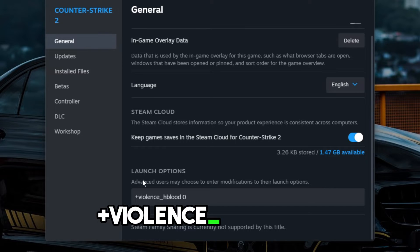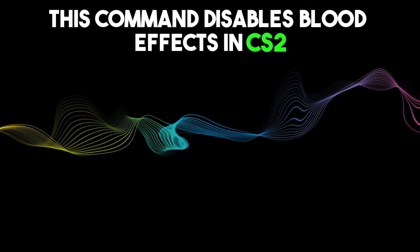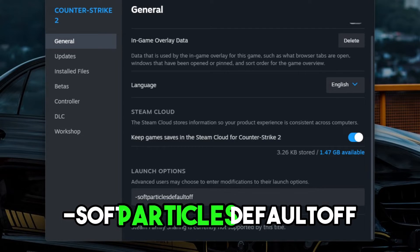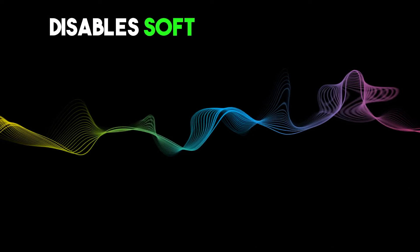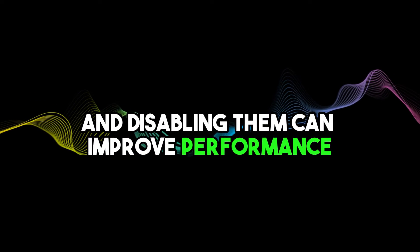The +violence_hblood 0 command disables blood effects in CS2. On some systems, disabling these effects can improve performance. The -softparticlesdefaultoff command disables soft particles in CS2. Soft particles are a type of graphical effect, and disabling them can improve performance on some systems.